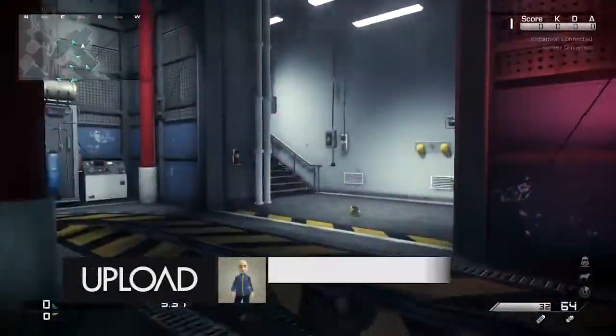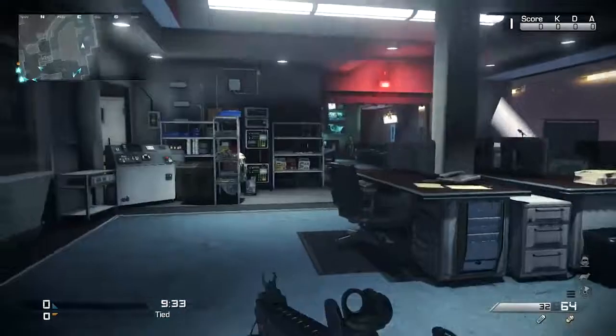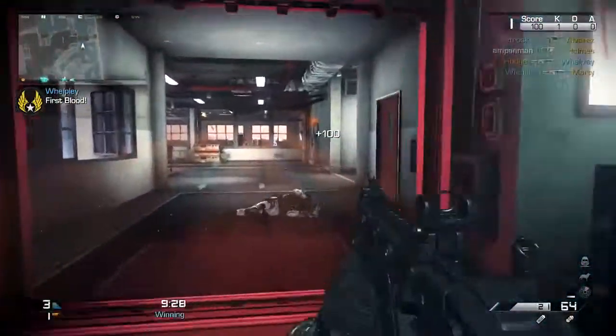The final DLC pack for Call of Duty Ghosts dropped today. It's called Nemesis. There are four new maps plus the final part of the Extinction Saga. We're going to look at all four maps very quickly today.